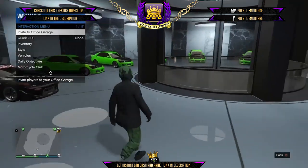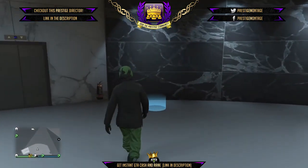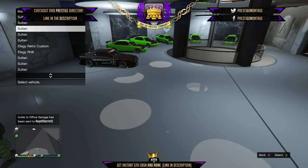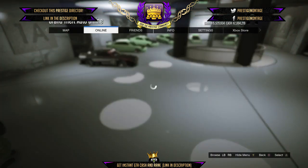First thing you want to do is join the invite only session with one friend. Tell that friend to start up any Rockstar created mission — it don't matter which one. After he starts it up, send him an invite to your garage and walk over to the blue circle, hit right on the D-pad.